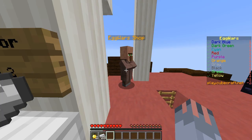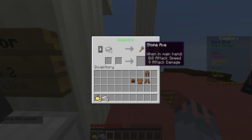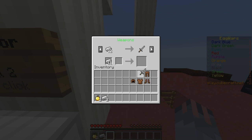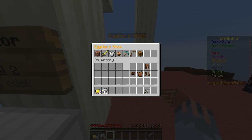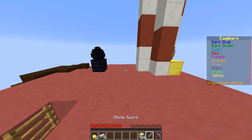So boom, we got armor. What is it - 1.5 damage, 9 damage but that's a 0.8 attack speed, and that's a 1.6. I'll get myself a sword. Pickaxes - yeah, we can go with a stone one. And then now we just need blocks to protect our egg.